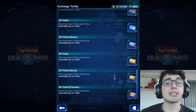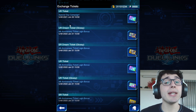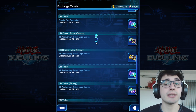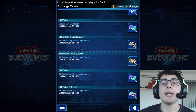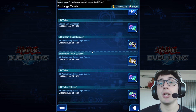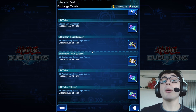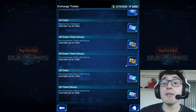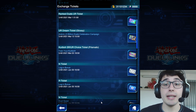A non-gem-farming pro tip: whenever you get a dream ticket — whether UR or SR — hold onto it until close to the expiry date. You never know what's going to happen in the game. New cards release, old cards can become top tier, and having a flexible ticket means you can always grab what's most valuable when the time comes.